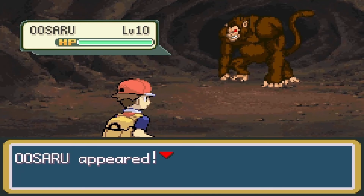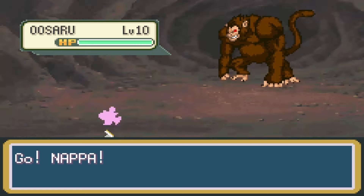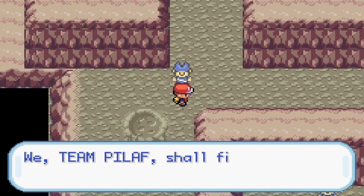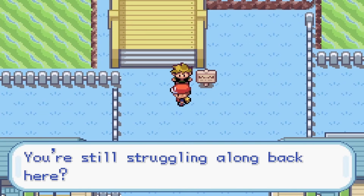After buying Chonsu and putting him in the PC, I headed into Mount Moon. Inside Mount Moon, I got the fifth member of the team, the mighty Uzaru. Team Pilaf was in Mount Moon looking for a Dragon Ball, and after taking care of them, I got the three-star Dragon Ball.